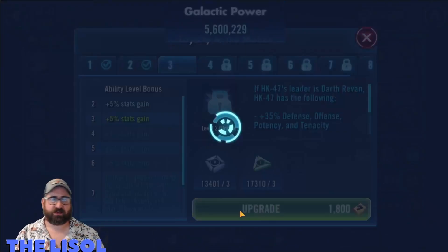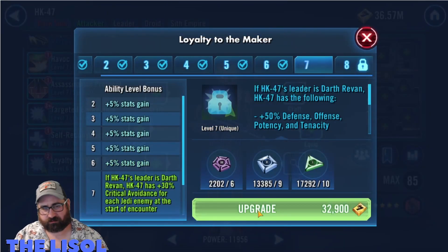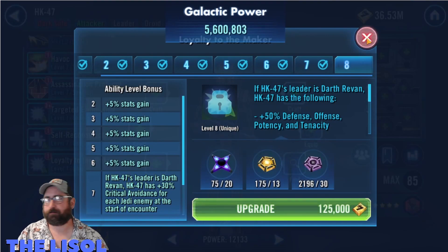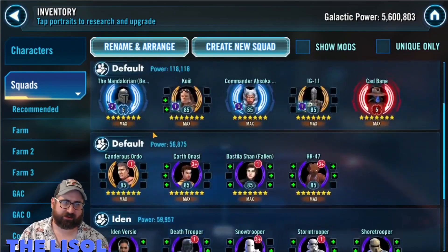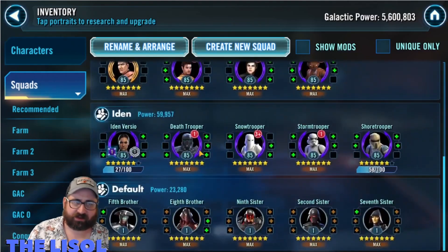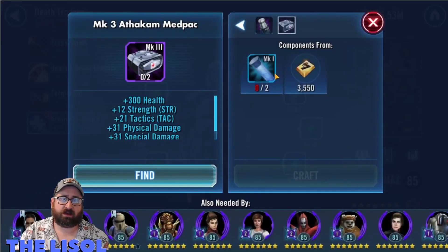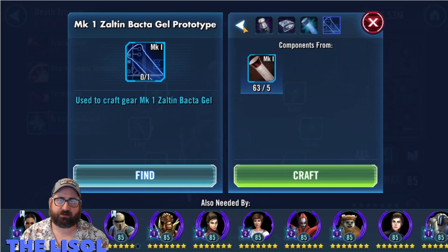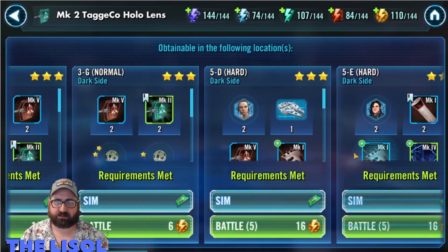I can get HK's unique at the gear level they're at right now, but I still haven't been able to beat the Ajunta Pall mission. Their gear is not very good, so I'm slowly working on them in the background, getting them up to where they can get there. When I unlock Darth Revan, I'll start doing the same for Malak. I take a look at Death Trooper — he needs a ton of these gear pieces, and everybody needs a ton of them.